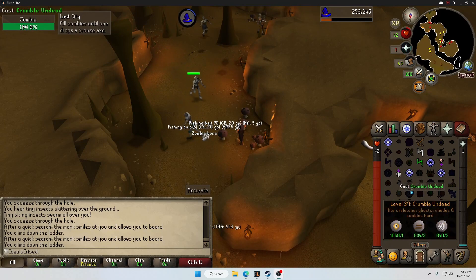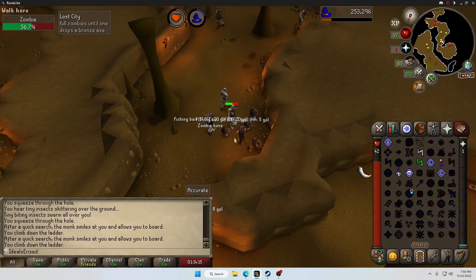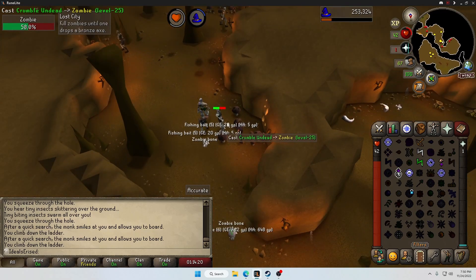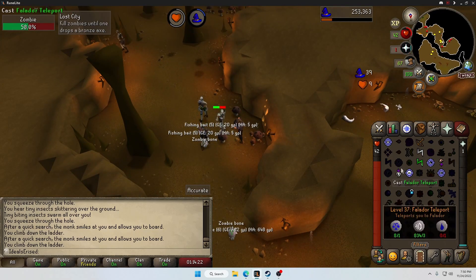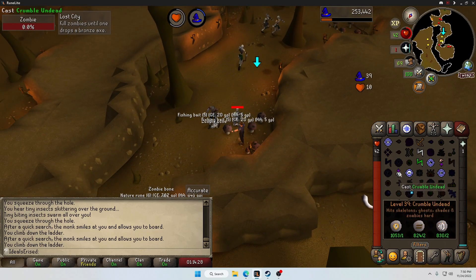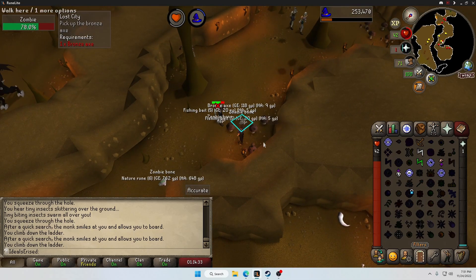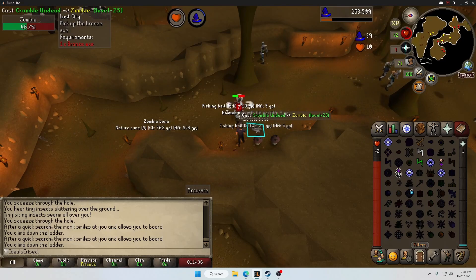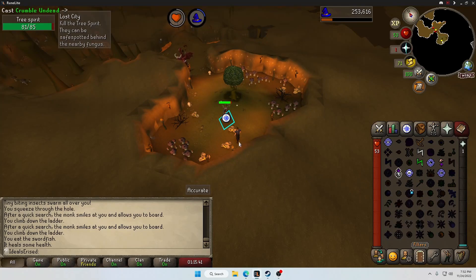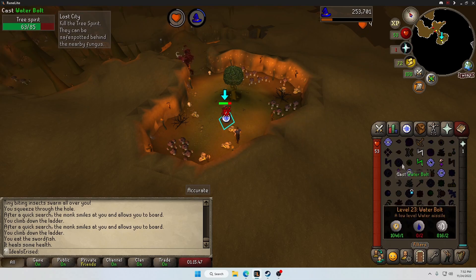We're in Zanaris doing the Lost City quest so we can get into Zanaris and do Fairytale Part 1 to use Fairy Rings — it'll help with questing going forward. First we need an axe to drop and they just will not drop one. There it is! The big boss is safe-spotable so it's not going to be a problem. You are powerless to me and my mushroom — no way you can bypass this mushroom!